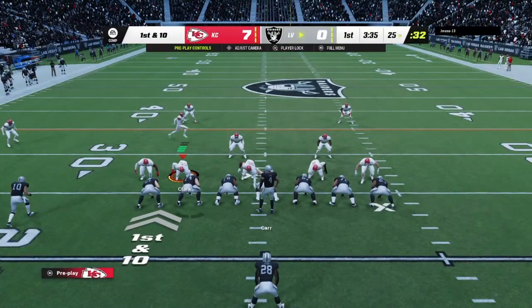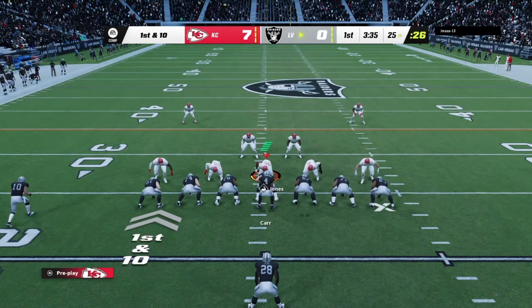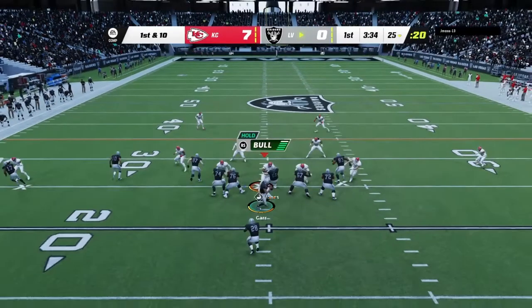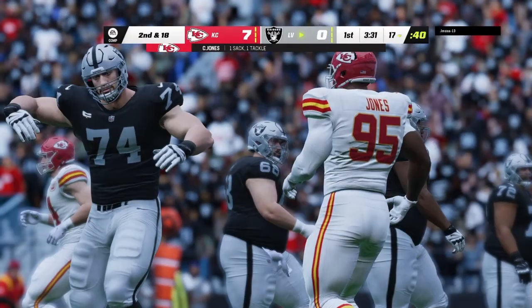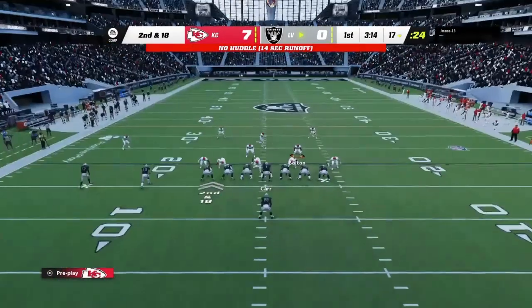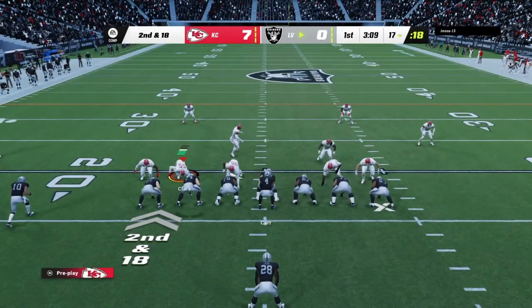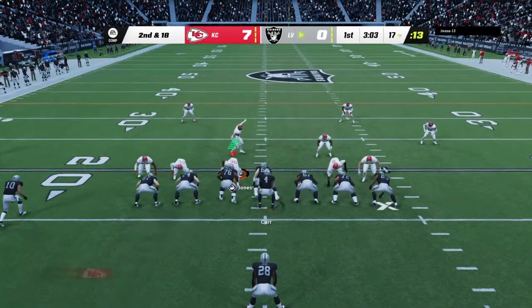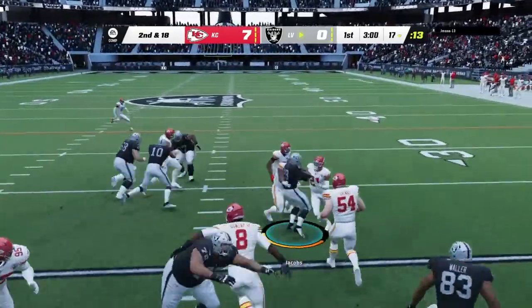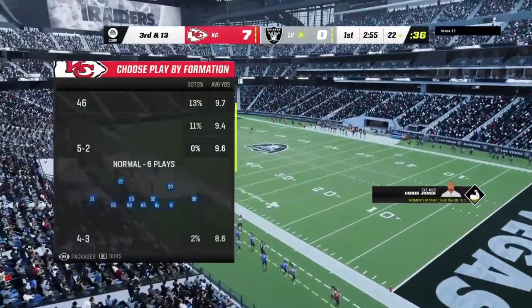Carr and the Raiders come up first and ten at their 25-yard line. They'll try to start this drive in the air, but Carr is taken down — he will not get away from the pressure. 18 yards to go now on second down. First rep of the game for Josh Jacobs; that'll give him five on the run, leaving third and 13.